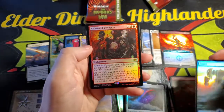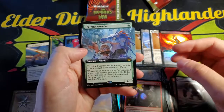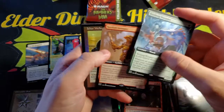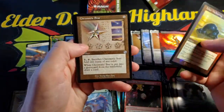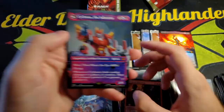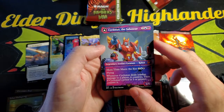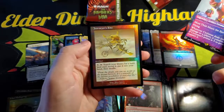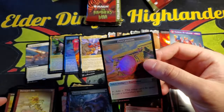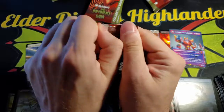We got an Island, Visions of Phyrexia, Teething Wormlet, Sardian Avenger, Icker Wellspring, Chromatic Star, Quietest Spike. And we got another Shattered Glass — Cyclonus! And a Journeyer's Kite — that's so bad. But the second Shattered Glass card is pretty cool.